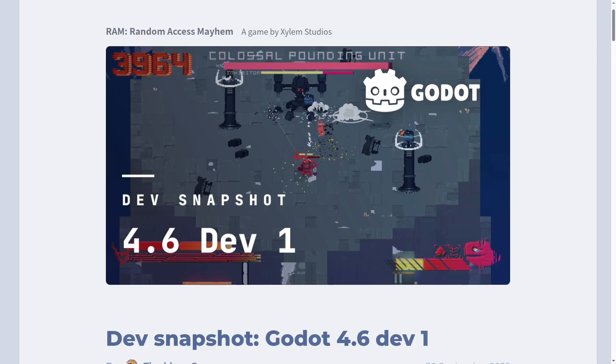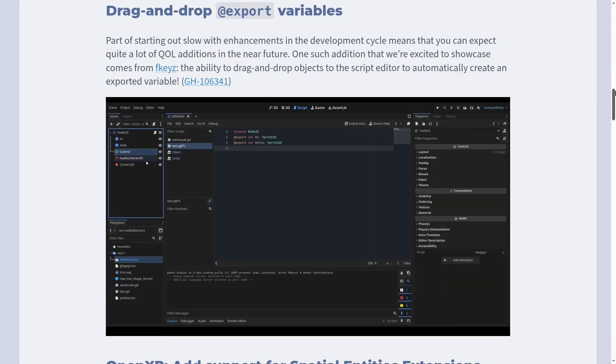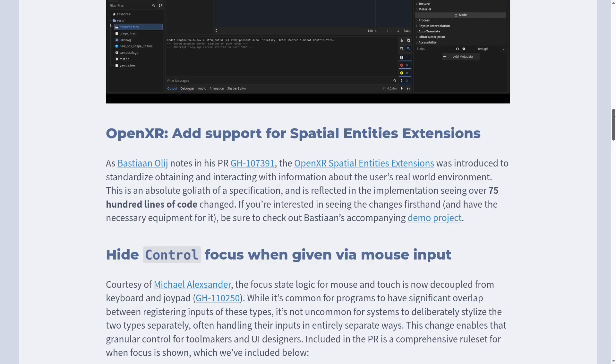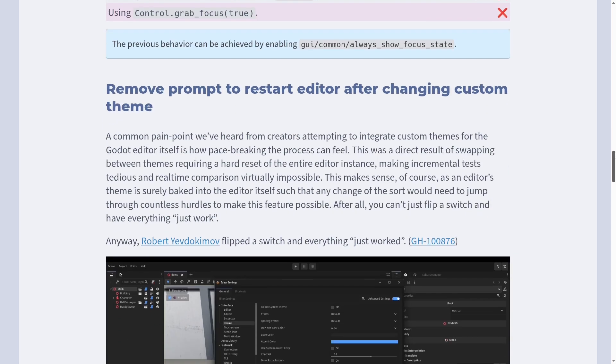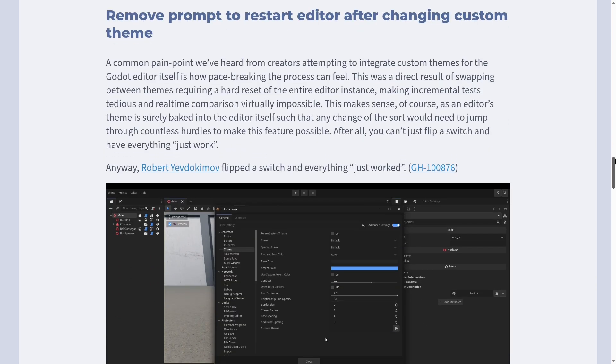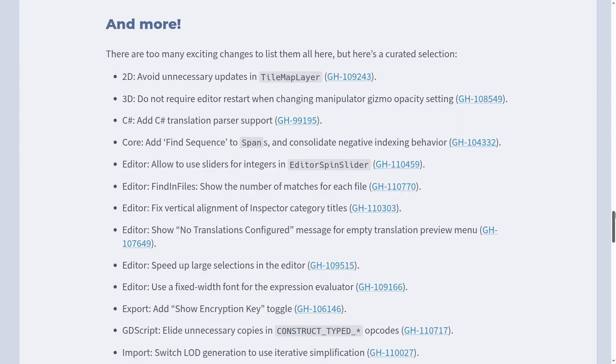At this moment there aren't any big features being added to Godot 4.6 yet, but we got drag and drop for export variables, an OpenXR update for real world environment awareness, and now the editor also gives more fine controls over when UI focus is shown. No longer will you have to restart the editor after changing custom themes. But for 4.6, the biggest features so far are going to be the new trade system and the new editor theme.